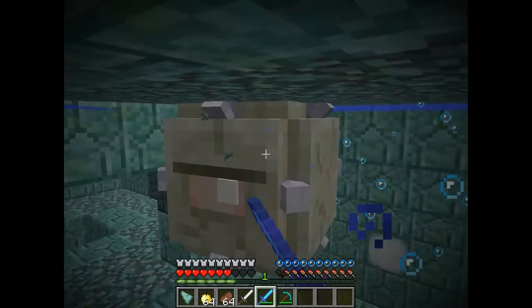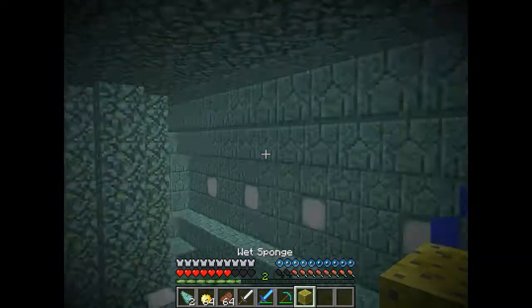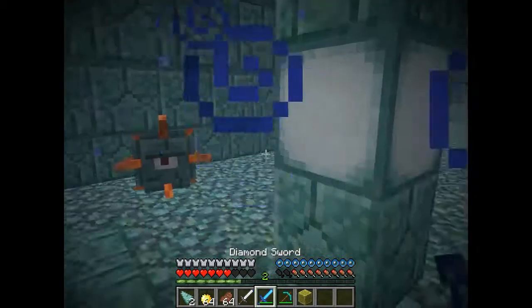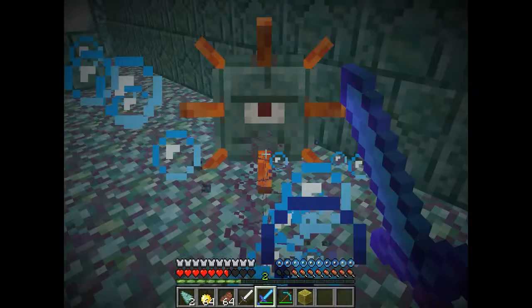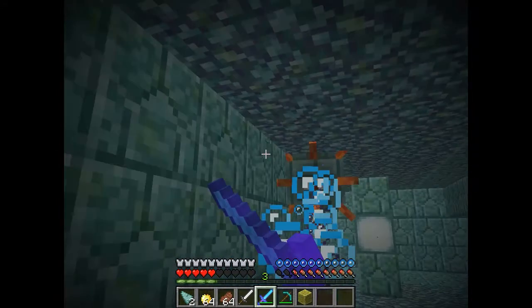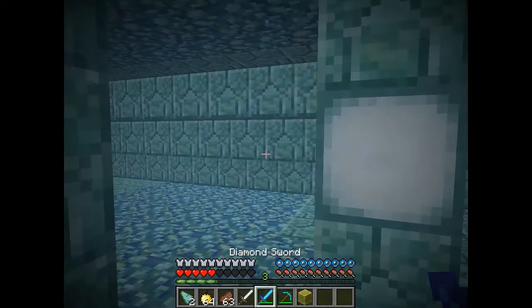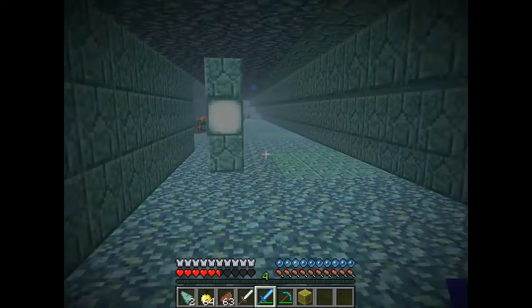Once you kill the boss and the time is up, you can finally break the blocks. Their drops usually include fish — not sure why they're dropping that. This is actually hard, and you're probably not just going to come in here with basic stuff, so I recommend instant health potions and things like that.